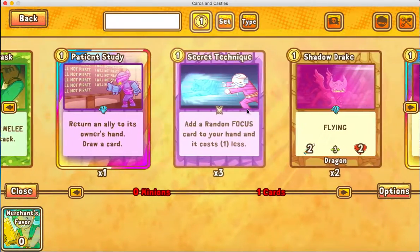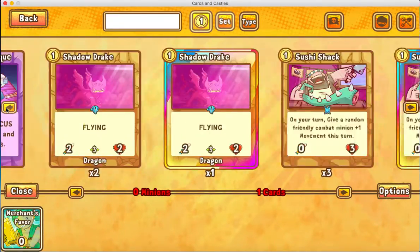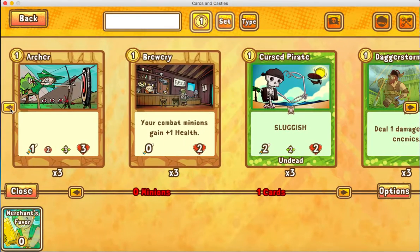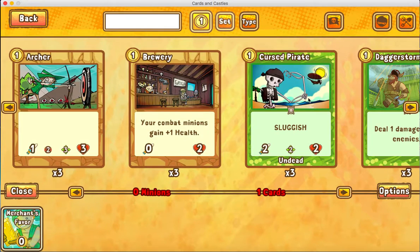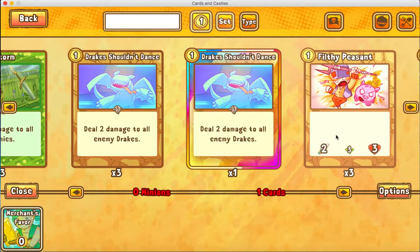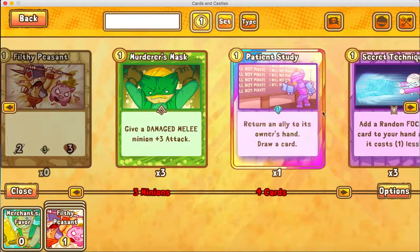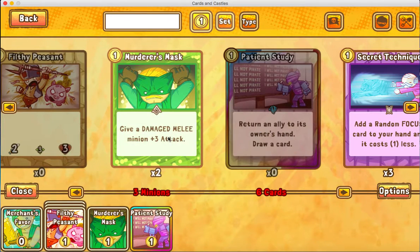These are the one-cost cards for the factions that I have chosen. What I like to do is at least put in one one-drop card, whether it be a building or a unit. For this example, let's use Filthy Peasant — we'll put in three. Usually you want to have a few low-costs, and sometimes you want low-cost spells. So we'll put in one Patient Study and a Murderer's Mask. Now you've got six cards that are one-cost.